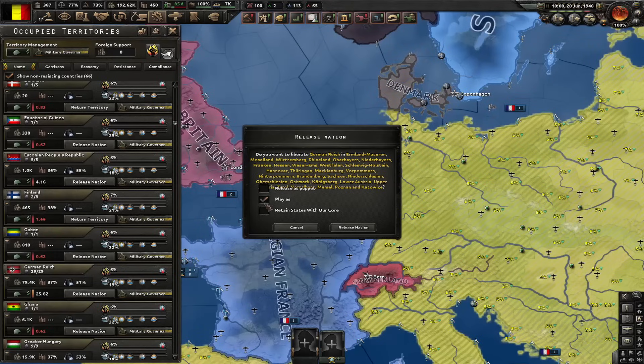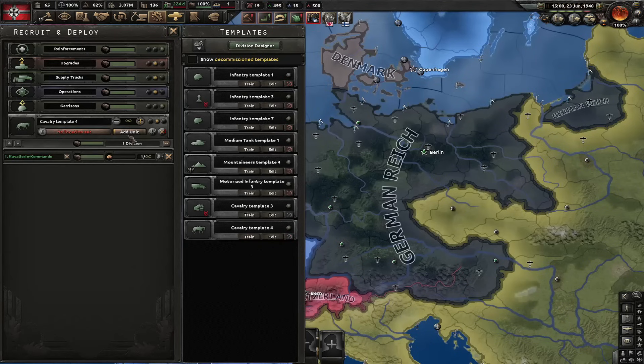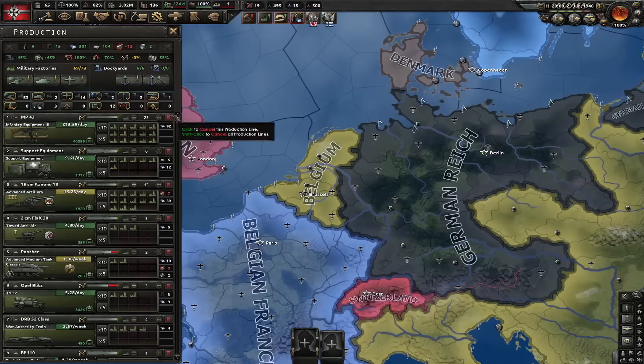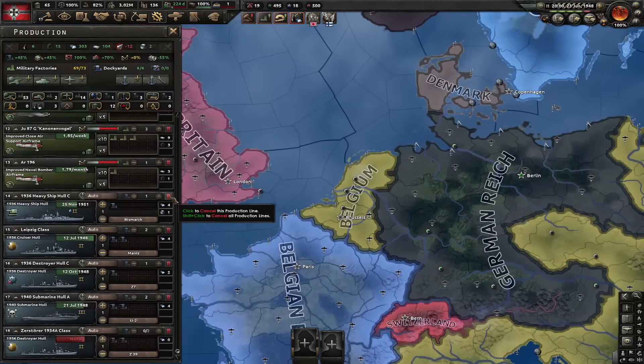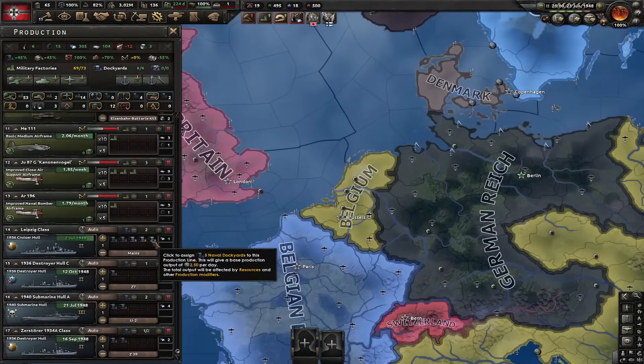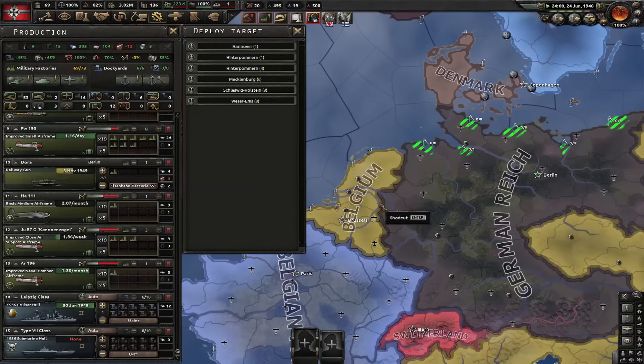Make sure you don't release yourself as a puppet. Let's now instantly justify on Belgium — it's going to take only two months. I'm once again going to make the cheapest possible cavalry. However I must produce something, and that something is navy. I'll finish the ships which are almost built, and after that I'm going to start producing some submarines. I'll have to naval invade the UK later on, so I need some navy.